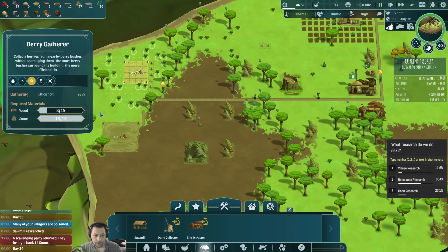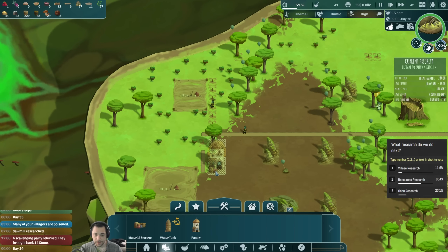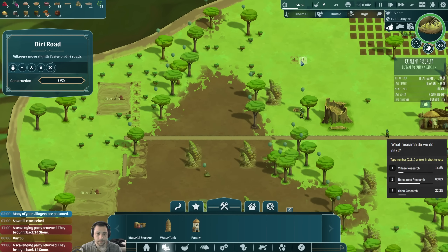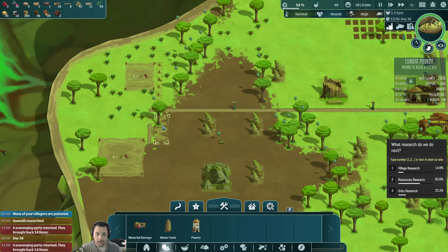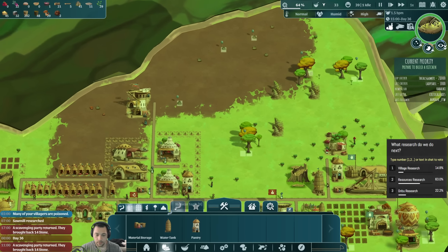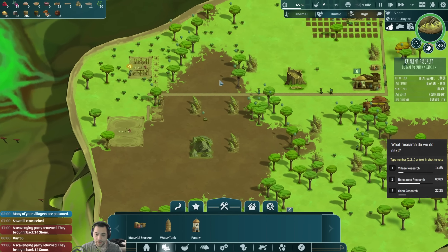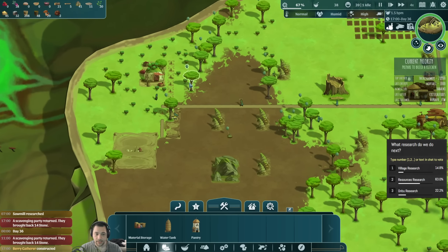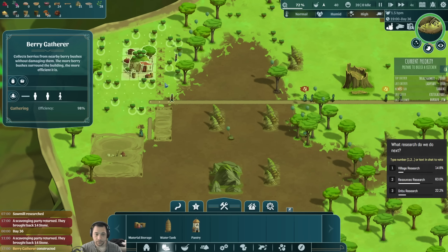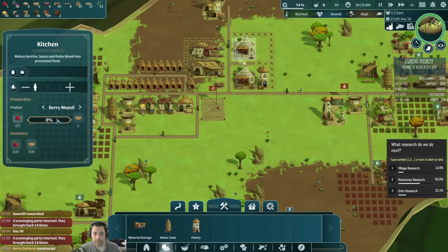The berry gatherer is almost done. Out here we're also going to want a pantry for it so that we can store the berries near where the gatherer is, so the gatherer doesn't lock up and stop gathering. I have no idea what this dirt road was — I'm going to get rid of that. It looks like you guys want the Quarry next, which could be pretty useful because I am running out of natural stone. The wood is pretty bad but it's getting back pretty quick. Let's high-prioritize this pantry so that it can supply our berries to an amount where we can regularly make berry muesli without waiting for resources.